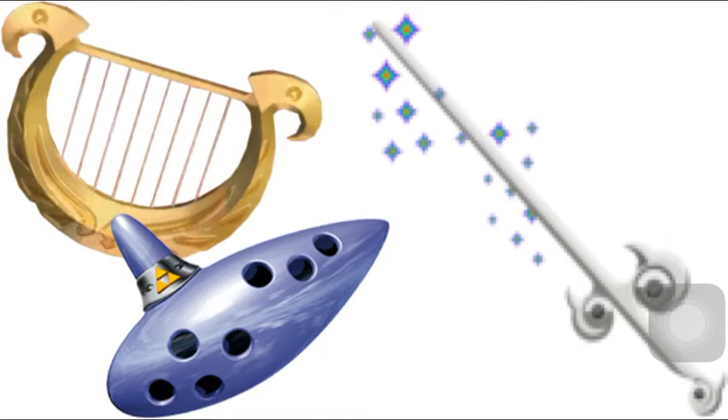With the Ocarina you can change time, and in Majora's Mask you can make statues of your dead selves appear. The Wind Waker also lets you command other things. I should mention the Wind Waker becomes less essential once you have the fast sail in the HD version, but without it in the original you wouldn't be going anywhere.